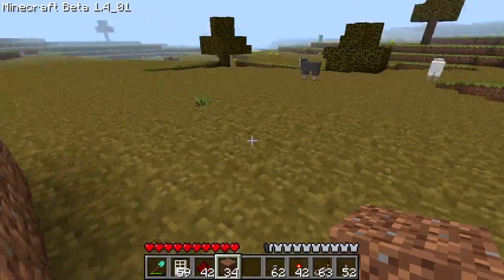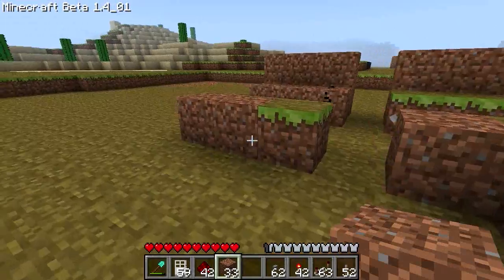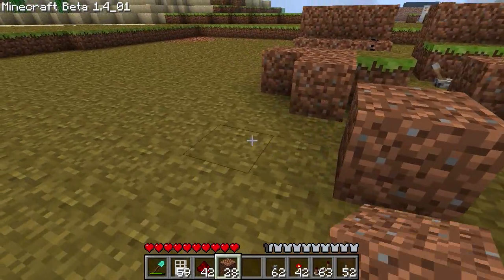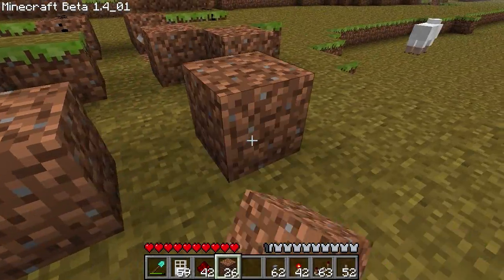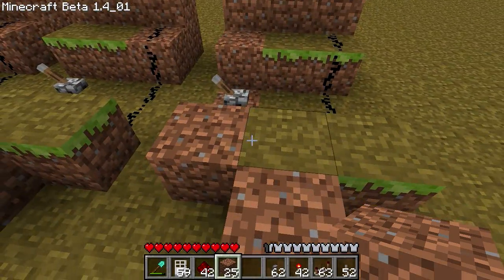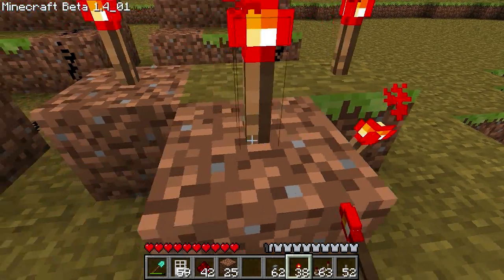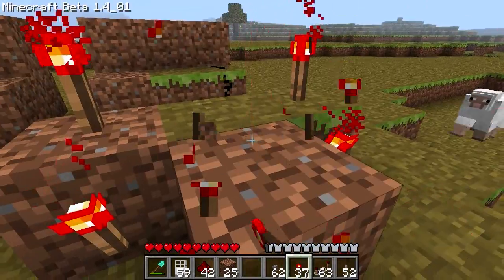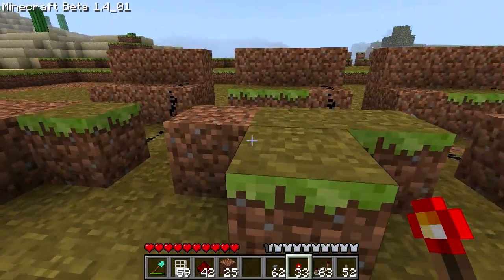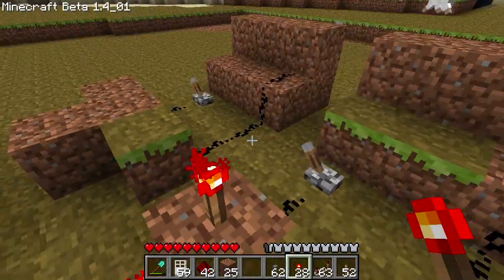By the way, if you're wondering how I'm flying, go on Google and search for Minecraft One-Stop Mod Shop. You will see a link to the Minecraft forums with available downloads for mods, and there is a pack called Zom-Be — not zombie, but Zom-Be, without the I. He has a flying mod, so it's worth checking out.